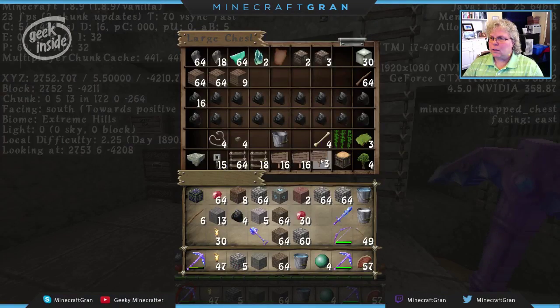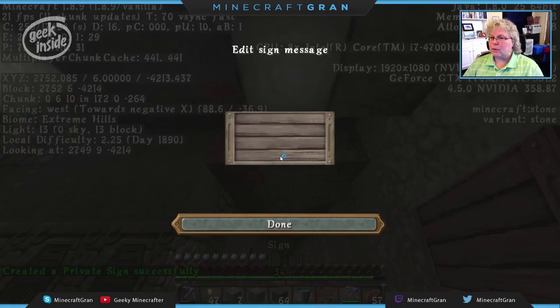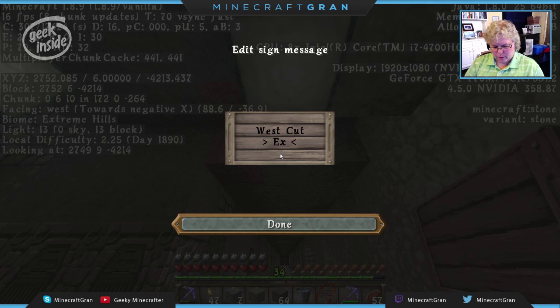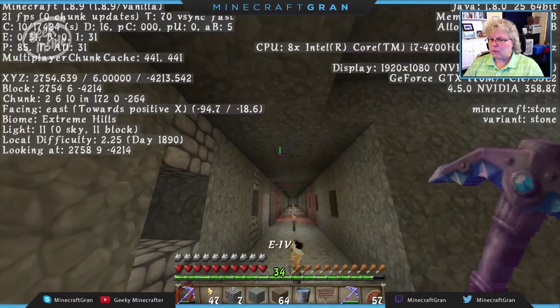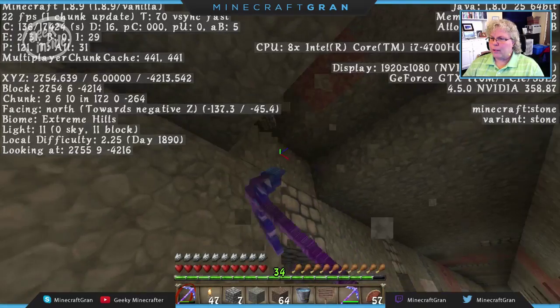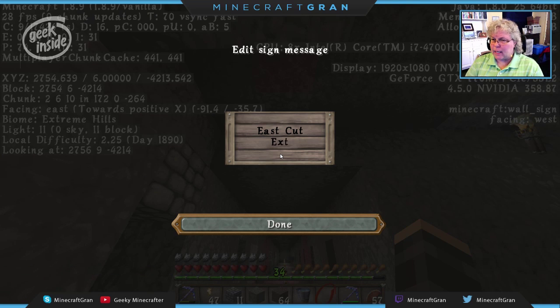Setting up signs — one, two, there we go. This is one of the first things I do when I come into a new world. Let's see, this is the west cut — I think I'm in extreme hills biome. Since I'll have more than one map, I'll name this one 'west cut extreme hills.' One of the other things I do in a new world is go up to the top and cut a skylight down — I like having daylight in my mine so I know when it's safe to go upstairs.